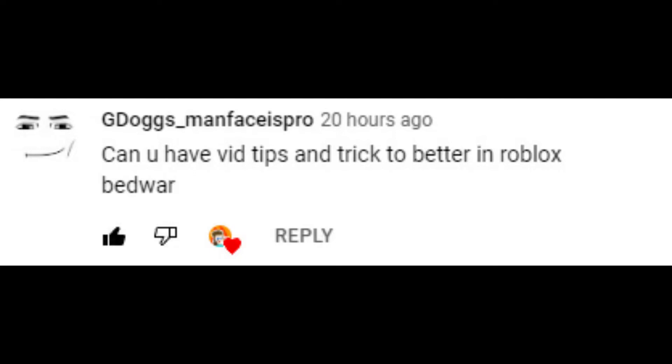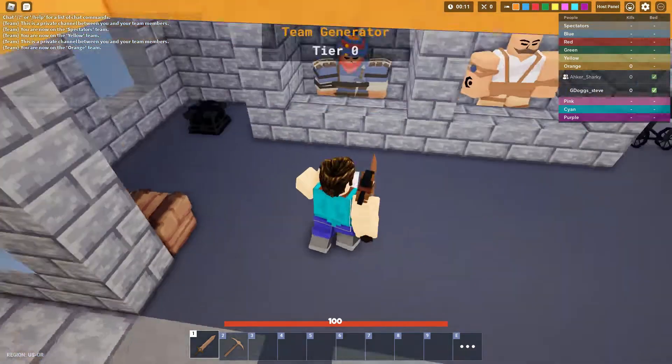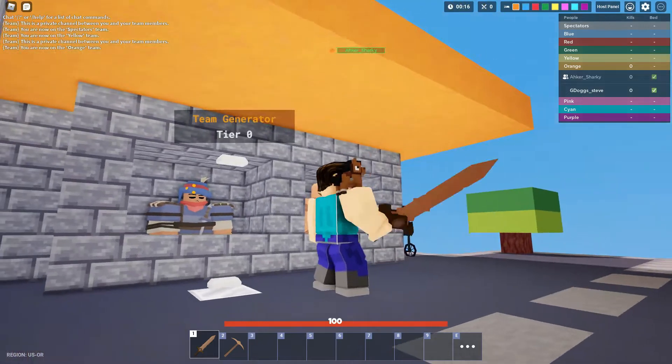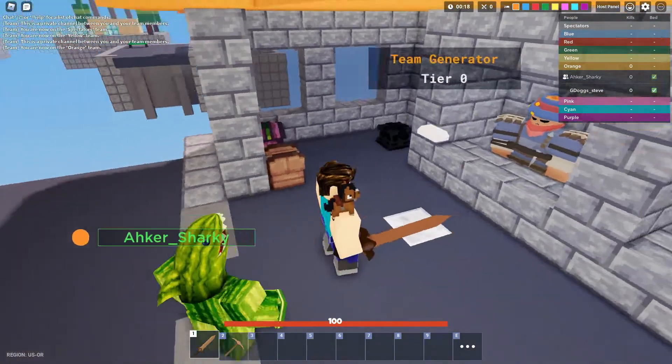Can you make a video about tips and tricks to get better in Roblox Paper? I got you. First thing first, you have to know how to split. You stand two blocks away from the generator, then the other guy gets in the generator and you both get iron like this.